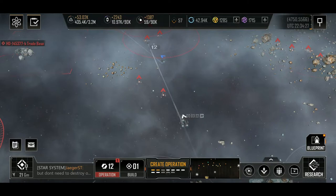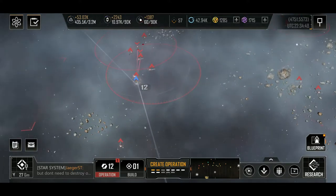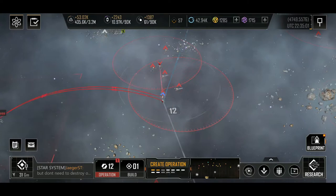Instead of scouting ahead incrementally and mapping the area to see where all the dangerous spots are, he just sent a fleet straight down there. In the early game it is critically important to find resource spots as quickly as possible — especially in phase two where the map is smaller and resource spots are tighter. Losing your vessel like this is incredibly costly.